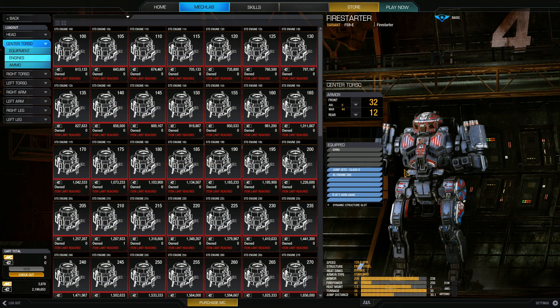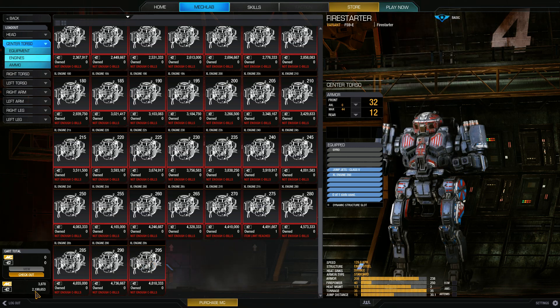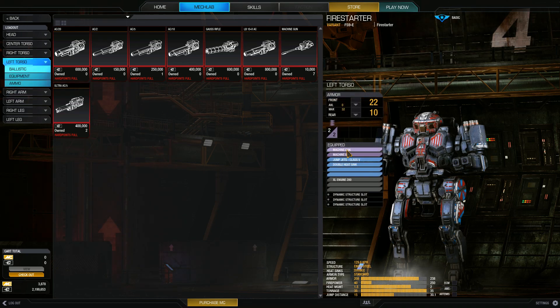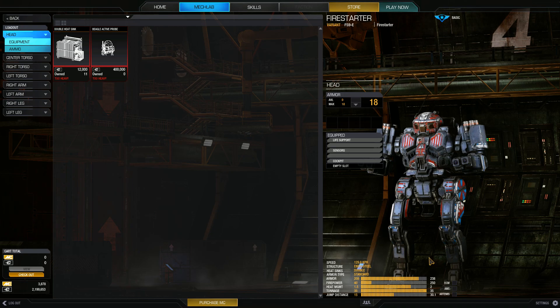I took some time to mess with the configuration. Right now I only have an XL Engine 280 in it, and I will put a max engine in it once I eventually have 4.8 million C-bills. Right now I have 4 medium lasers and 4 machine guns. The right torso has 2 ballistic hard points with 2 machine guns, the left torso has 2 machine guns, the right arm has 2 medium lasers, and the left arm has 2 medium lasers.